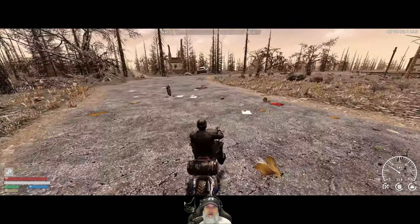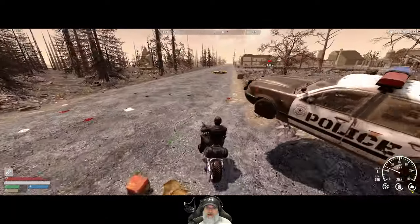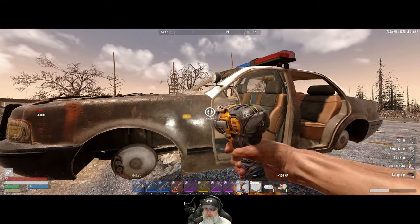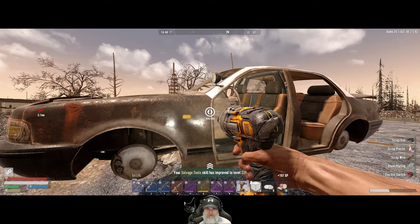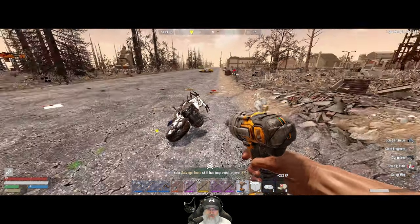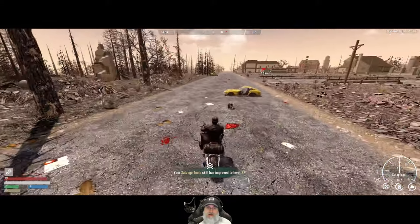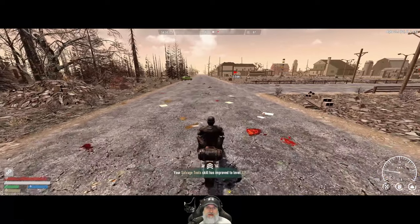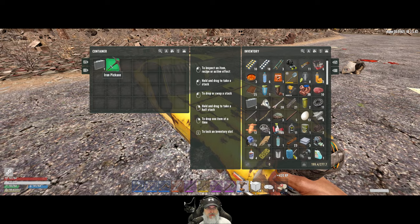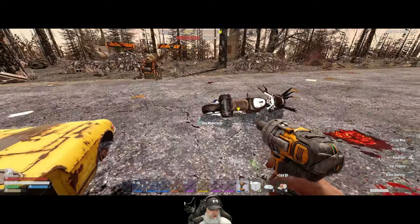We need to salvage this floating car here. There's some steel - lots of stages on this. Holy crap, we even got some titanium out of that. That's good to know - I did not know you could get scrapped titanium from those. I probably have gotten it before, I just didn't realize it.